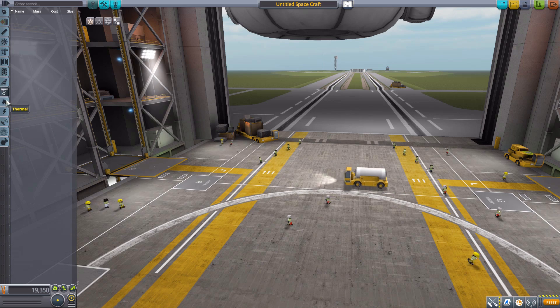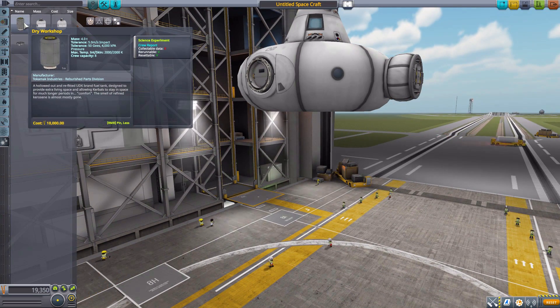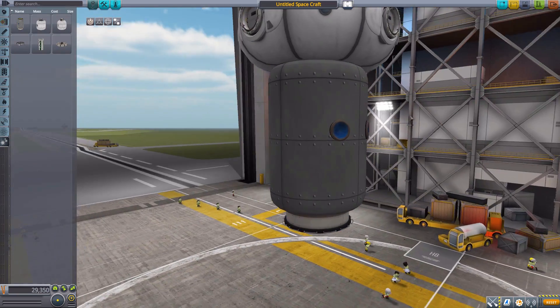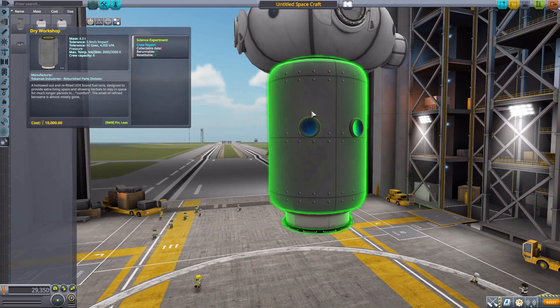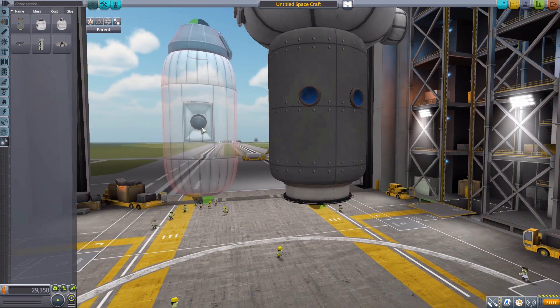We've got nothing in any other categories, so heading all the way down to utility for the final six parts. The first is the Dry Workshop, which according to the description is basically just a fuel tank they converted into a space station — good idea, good times. It also kind of looks like a robot face. It can hold eight crew members, has a science experiment crew report, and a very lovely interior.